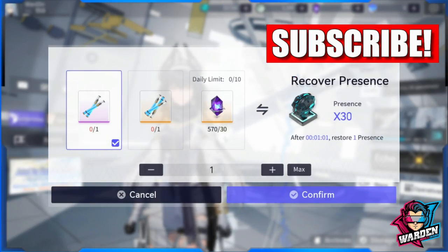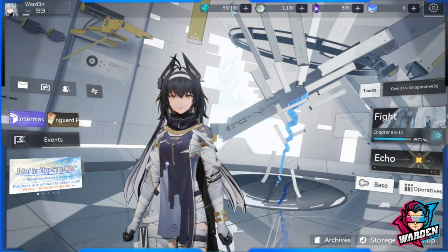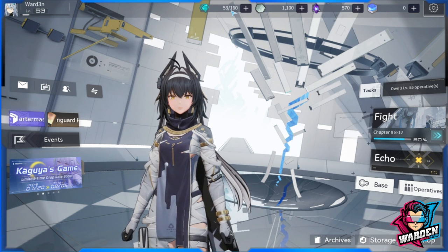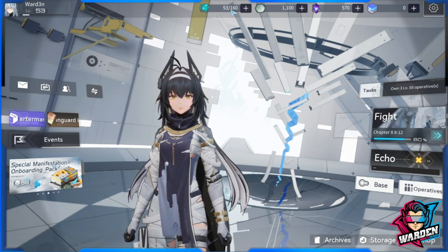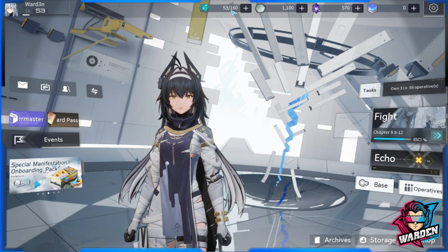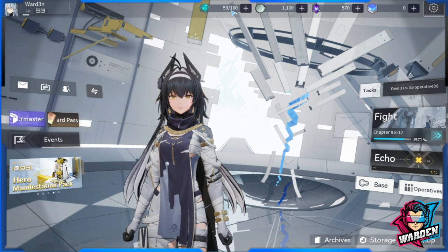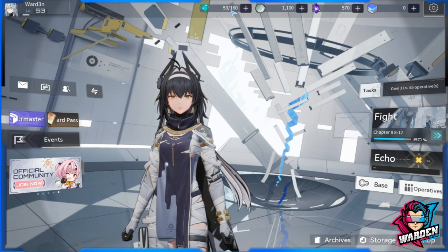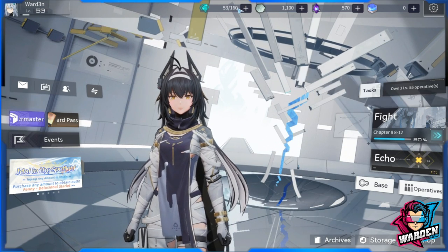We'll start off with our max energy. If you notice, our max energy doesn't really increase that much in terms of cap — it's at level 60 and I don't remember it increasing every time we level up. If they increase the cap, that would definitely be a big plus. Also, 160 is an odd number — why don't they make it 200 instead?